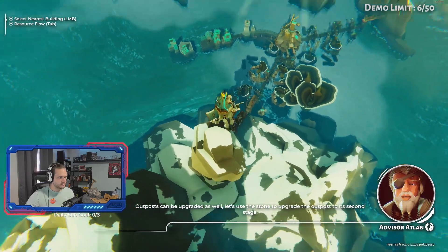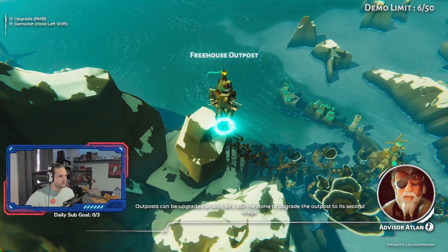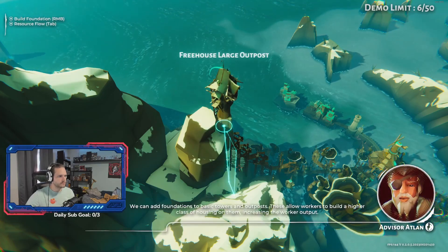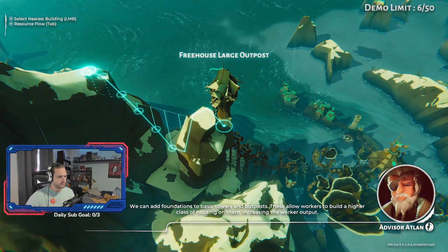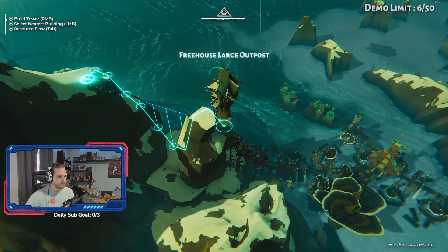Outposts can be upgraded as well. Let's use the stone to upgrade the outpost to its second stage. We can add foundations to basic towers and outposts. These allow workers to build a higher class of housing on them, increasing the worker output. The worker output of our outpost can be improved further by connecting more towers and walkways to it.